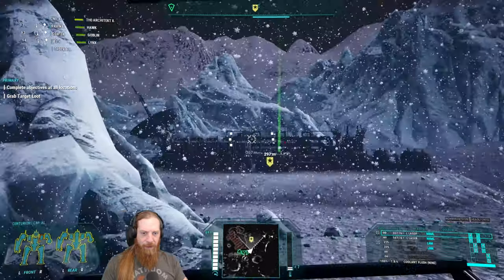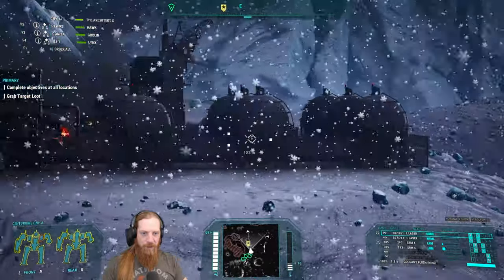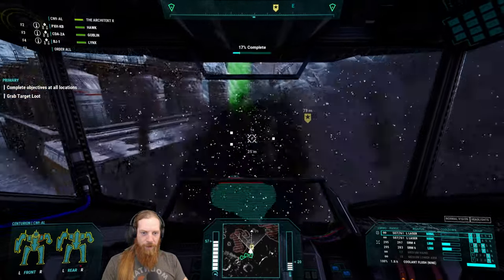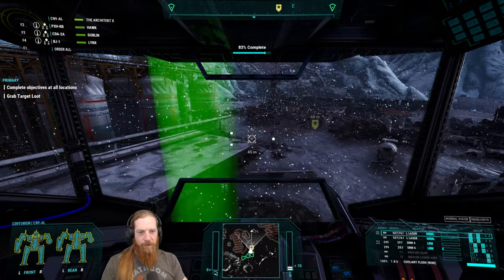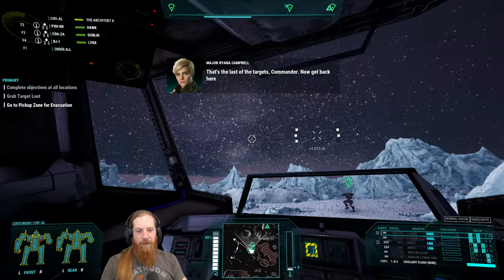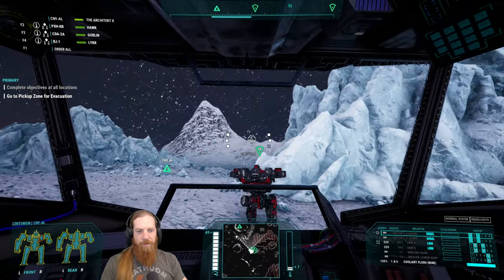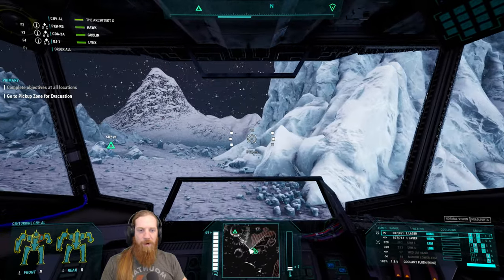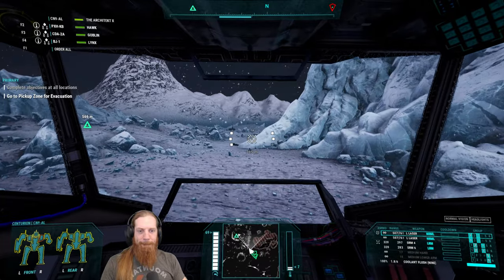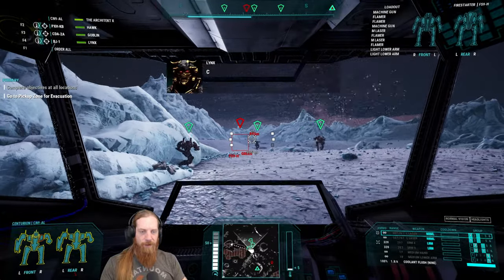Can we get some more mechs to fight? Get back before hostiles converge on your position - kind of would like some salvage here. We did ask for salvage and I have a feeling we're not going to get anything from that Urbie since we didn't actually kill it - it got removed. I'm detecting unidentified mechs in the area. There's a mech in your target - Firestarter, whatever. I'll take it. Anything is better than nothing.